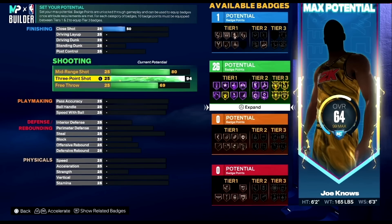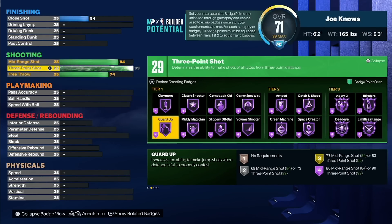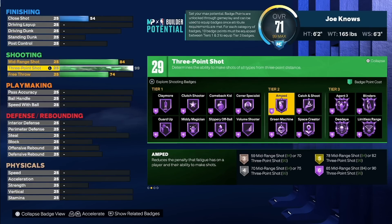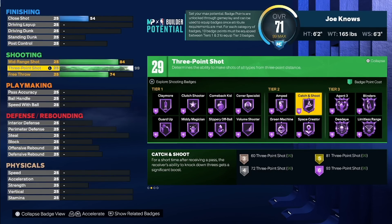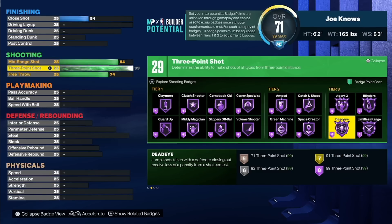We're going to go over the shooting badges and the important ones to equip and how much they cost. These are all the shooting badges this year. The most important ones for tier three are obviously limitless range, dead eye, and blinders — all super important. They really stacked the tier three shooting badges, so shooting badges are going to be expensive this year. But like you saw, you're going to get one for free, which will definitely make it better. You're going to have around 26 shooting badge points.